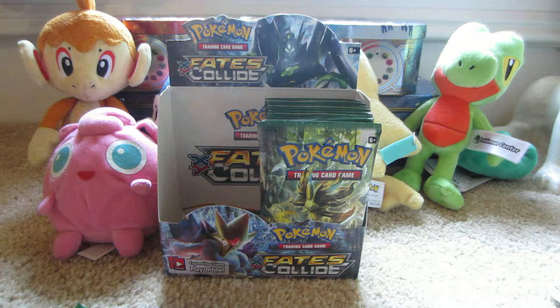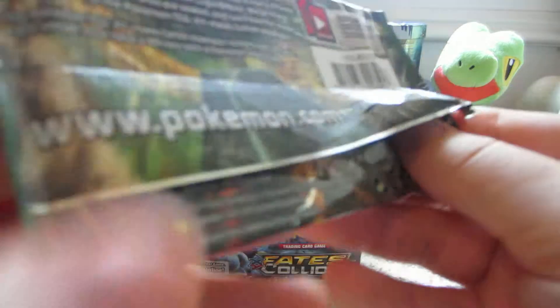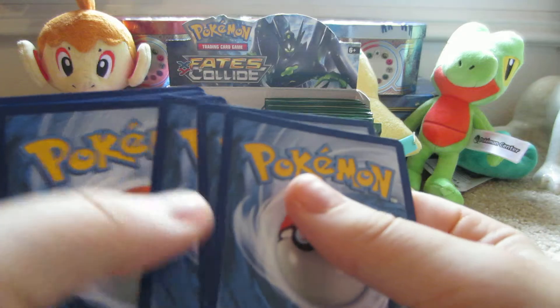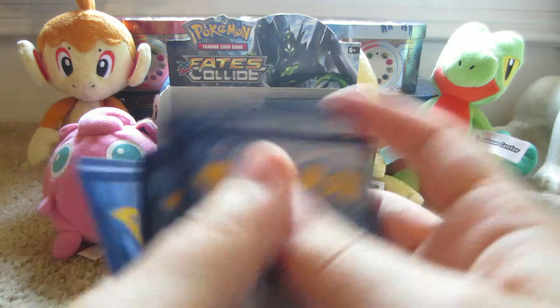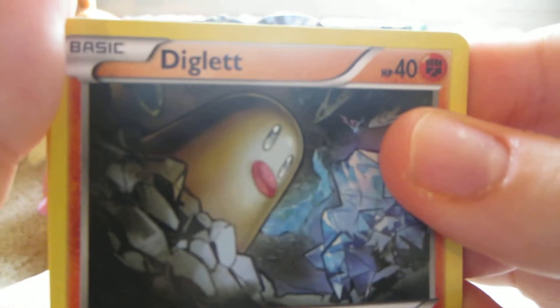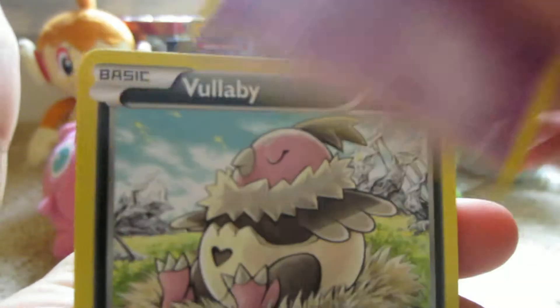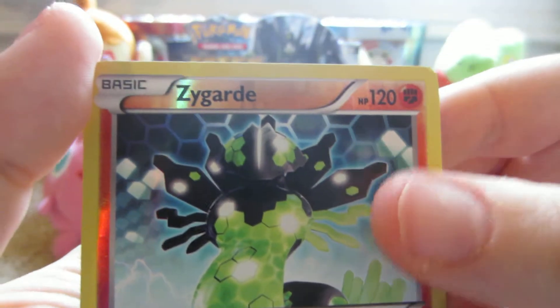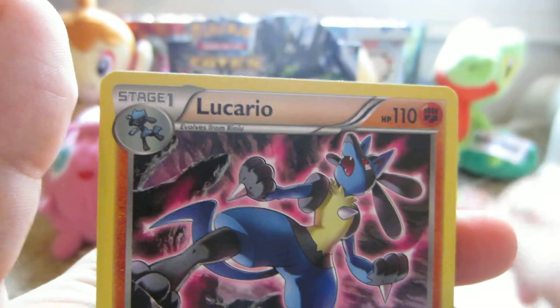Here we have Delphox on the cover of this pack. Here we have Diglett, Minccino, Koffing, Bunnelby, Solosis, Random Receiver, Onnospiralink, Wigglytuff, Zygarde Reverse which is a rare, and the rare is a Lucario non-holo.